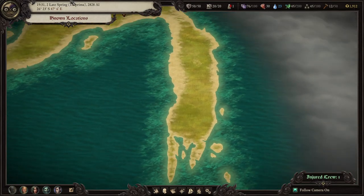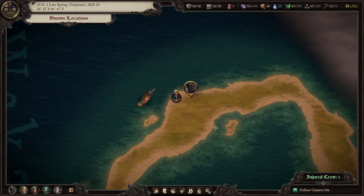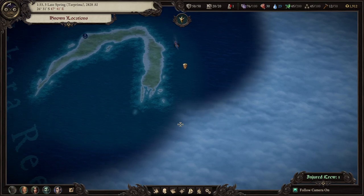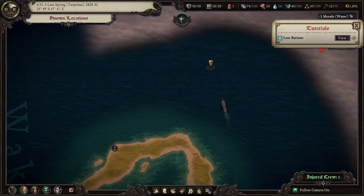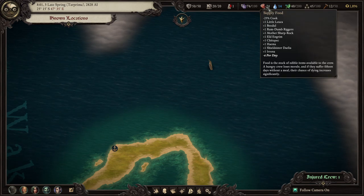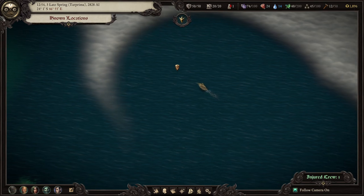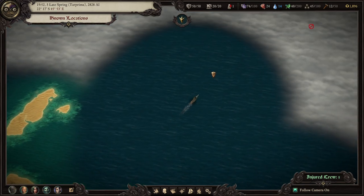Alright, looks like we're done here — another resounding success for Donald and the gang. There's nothing else down here. Oh well. We're slowly getting there. My rations are low — only minus six per day, so it's not too bad. I hate leaving this fog of war just sitting here.